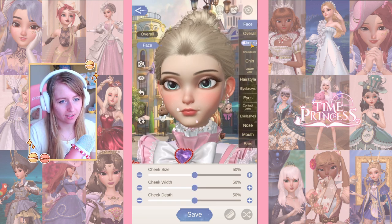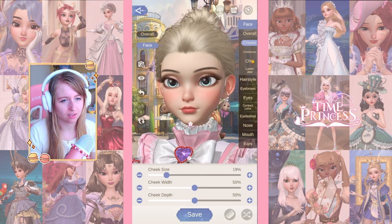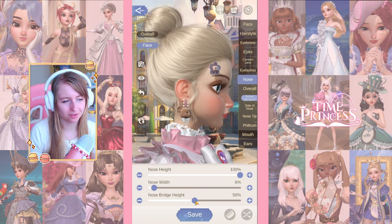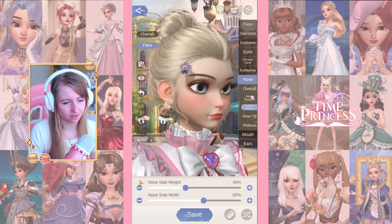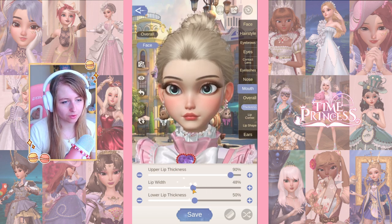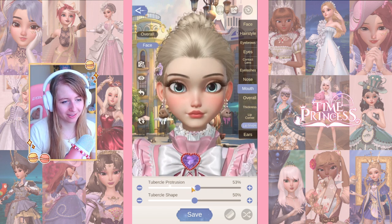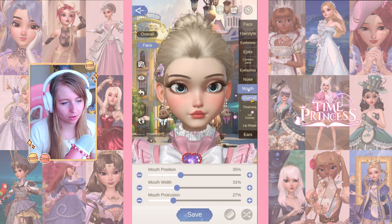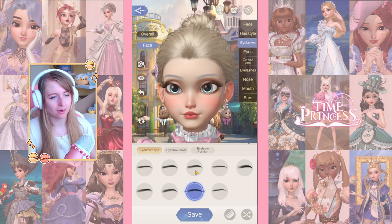For the face we have a lot of details — cheeks and everything. I really like the presets I already have, so I don't think I'm going to change much here. There are so many nose options too — I like that, because the nose was way too downwards before. This looks better to me. You can change the upper lip as well — that's so cute. Oh, I love the way my character is looking!